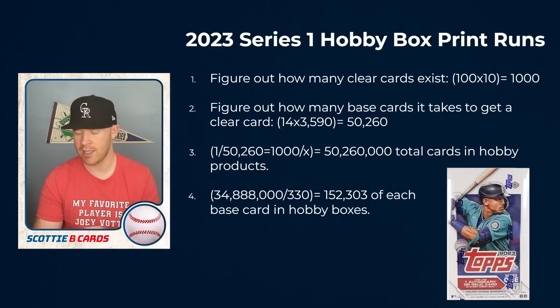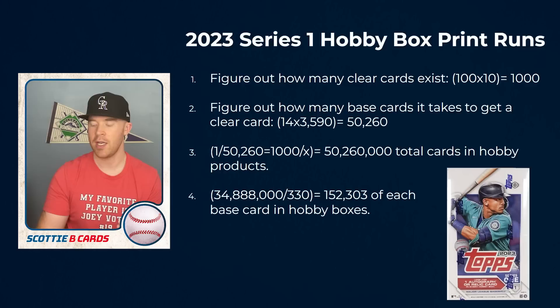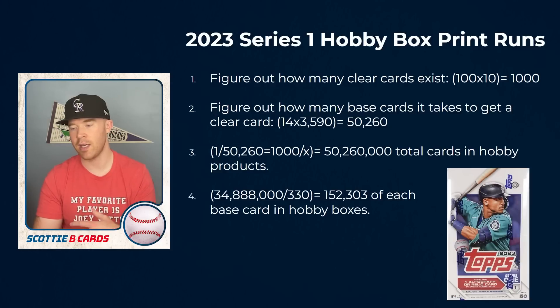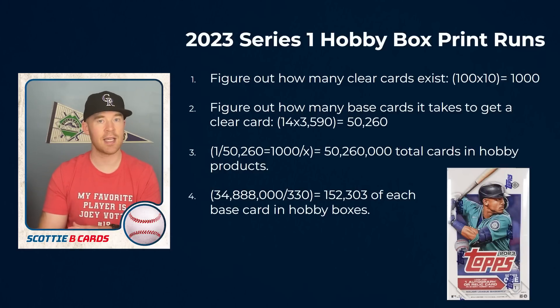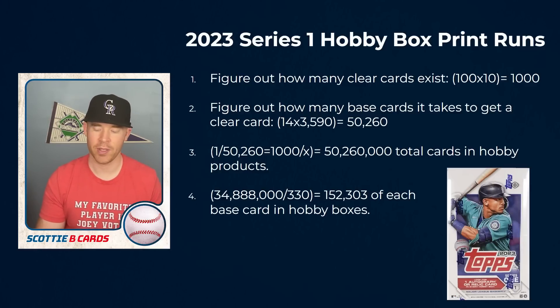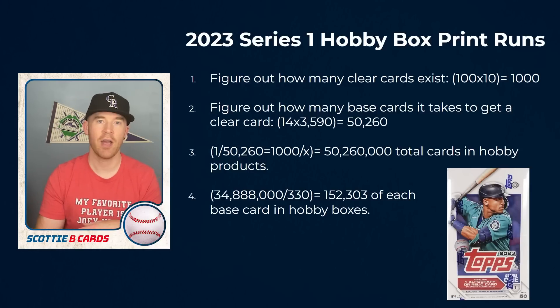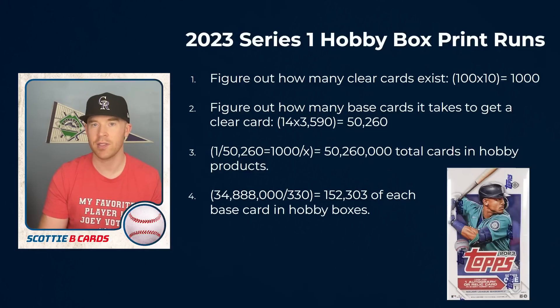If you look at this you can see how I did the math, but the long and short of it is 2023 Topps Series 1 has about 152,000 of each base card in that set — 152,000 of the Adley Rutschman rookie, 152,000 of the other rookie cards, the Mike Trout, the Mookie Betts, and so forth. This is not counting other sets like the Jumbo, the Retail, the Factory sets — other people online have predicted it's over a million of each player, which I think is probably accurate. I just want to look at hobby boxes because we can figure this out. If we look at 2014 Topps Update, in hobby boxes you'd have about 18,000 to 20,000 of each player, so you can see it's significantly higher now. I want to compare that to 2023 Topps Series 2.